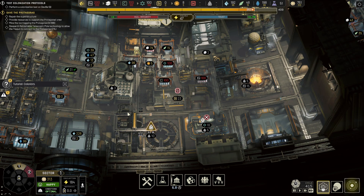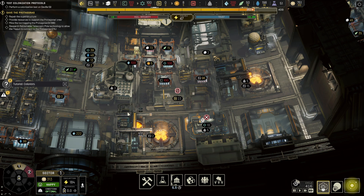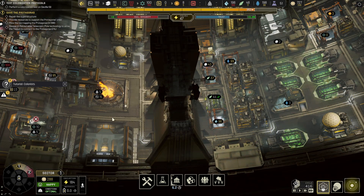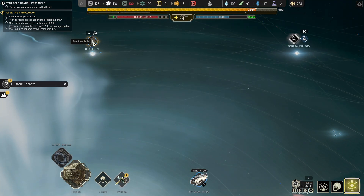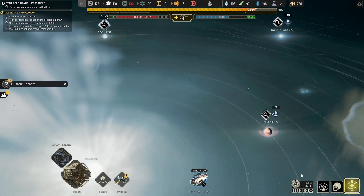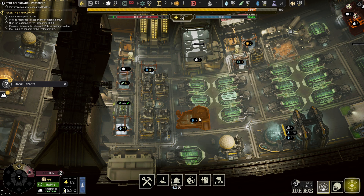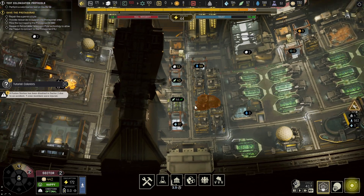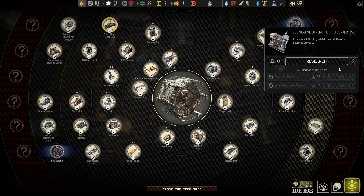I'm still unsure about my steel — I go through an awful lot of it. I think all of it's been delivered here though. An accident has occurred in the Tycoon. For research, I got the legislative center plus two stability if you reach zero.